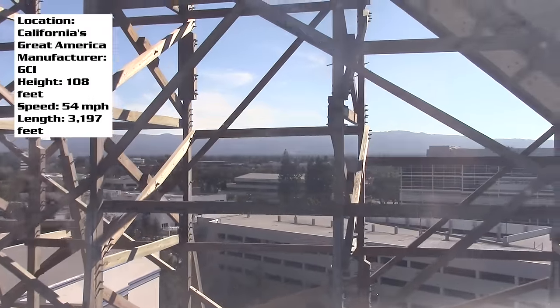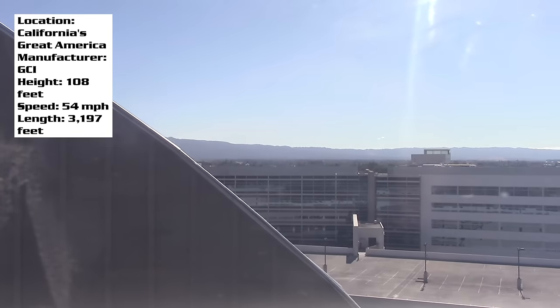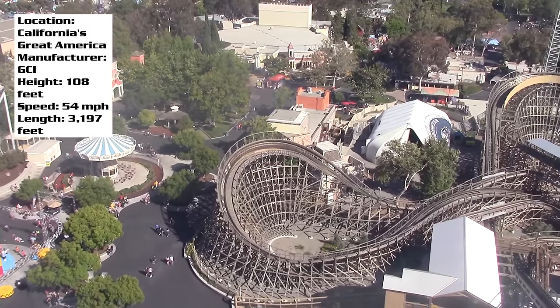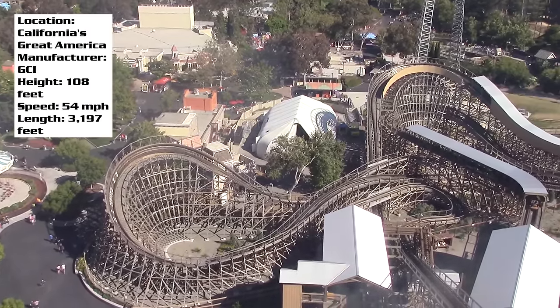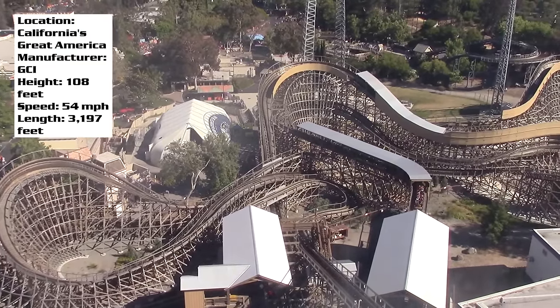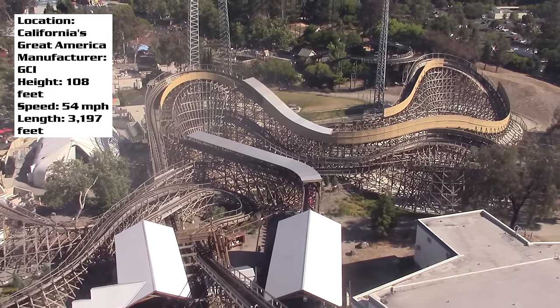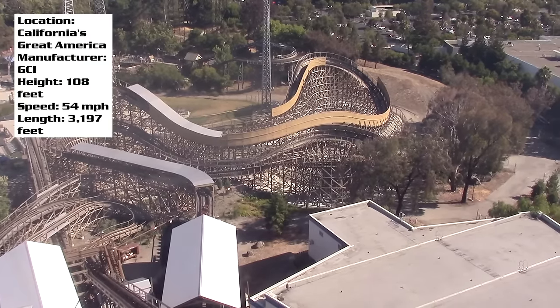GCIs are known for their twister layouts, and oftentimes some of them have very similar layouts — some go more out and back — but this one is very much just wrapping around itself, twisting every which direction. If you look at it from above, it's crazy how much ride they were able to fit into this space. They have these huge sweeping turns, and then the ride will later go under those turns, passing over itself multiple times.